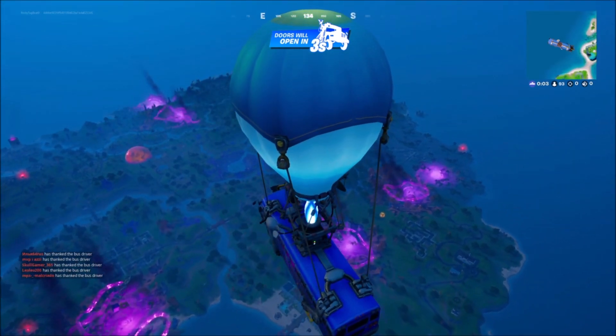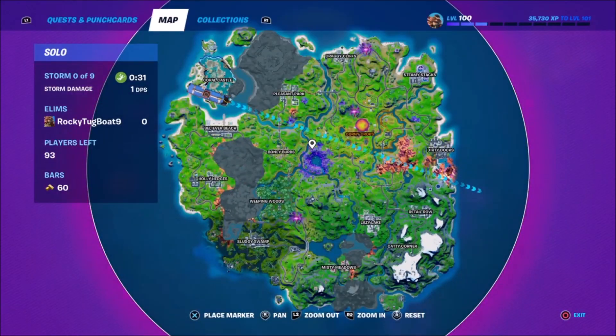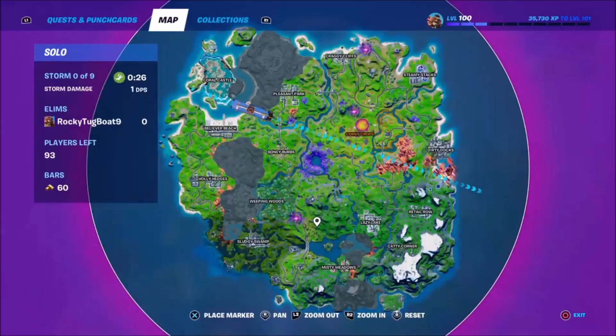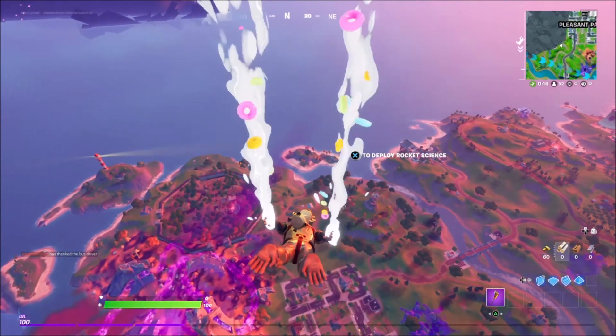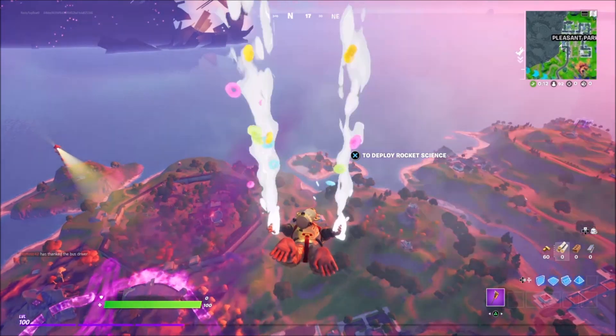We have a golden cube down there, which is very peculiar. But yeah, we're going to land somewhere nice and chill, as always, to make sure we don't get killed off so we can actually look at the skin. Let's go. We're going to use the rocket science glider in a rolly moment.